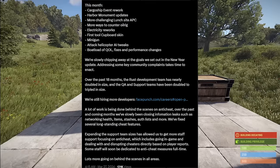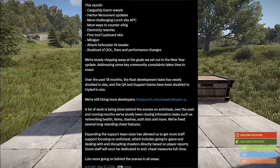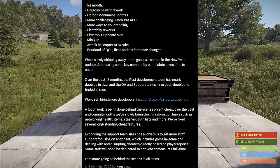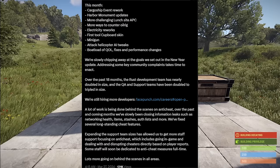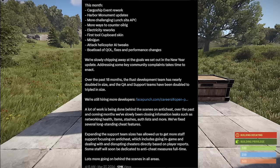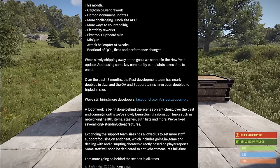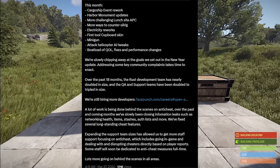Also coming: the first TC skin which we are going to show you here, the minigun which we're going to show you, a bunch of changes to the attack helicopter AI which we'll cover once those are complete, and a lot of quality of life fixes. They also said they're working on a lot of stuff in the background — basically over the last 18 months they have doubled in size.